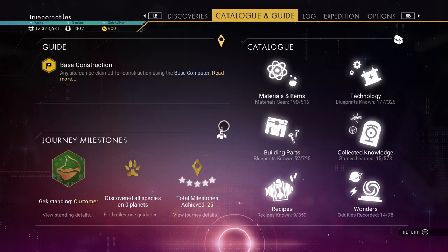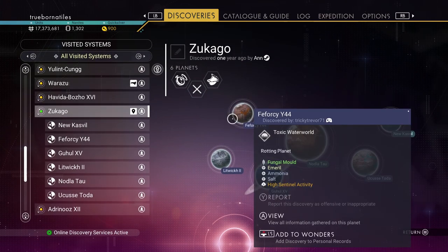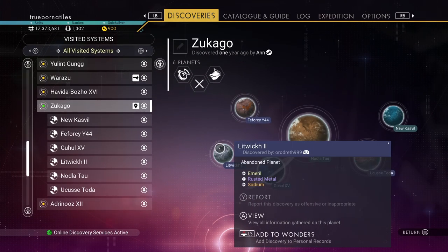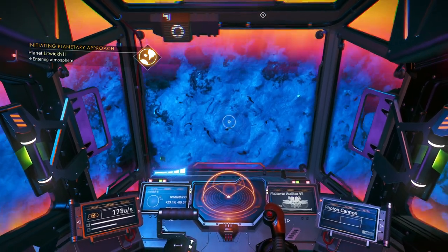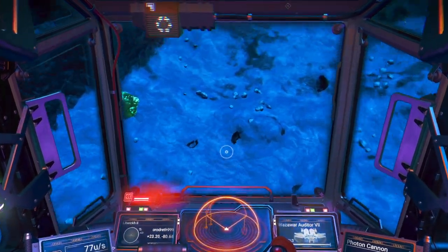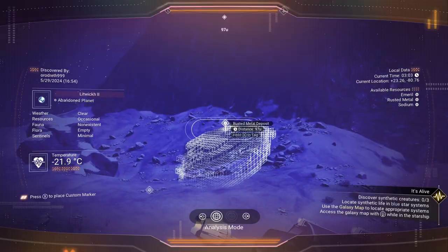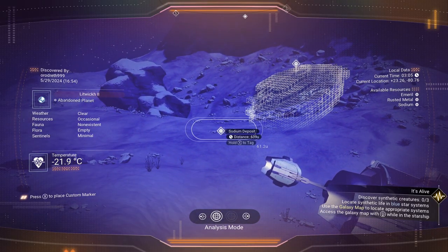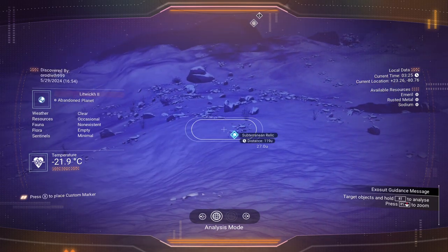Six planets — let us see what we have here. I'm thinking we go to Lidwick the second tier for some emerald. This abandoned planet — there's some right there, I think. And that's a rusted metal, and I don't see any emerald deposit. Ancient artifact site — so I wonder if I can find one out here.